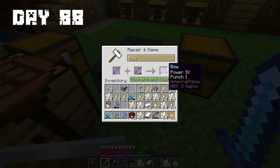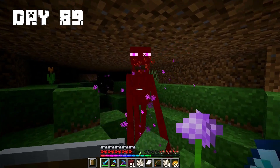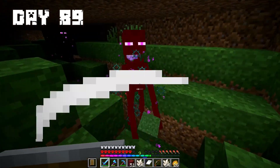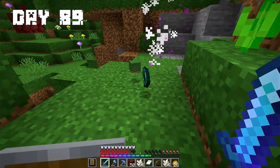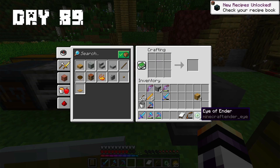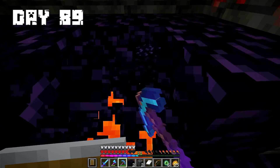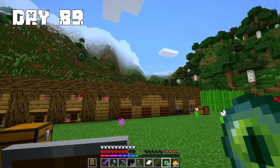After that I made a bow with Power 4 and Punch 1. Day 89: I started the day by killing 2 endermen and getting 2 enderpearls. After that I crafted 6 eyes of ender and went to find where the stronghold is. Before that I gathered some obsidian to make a portal to the End. Now I go to the stronghold.